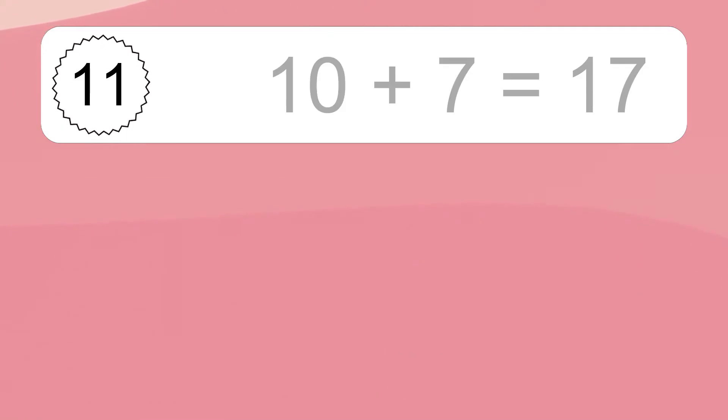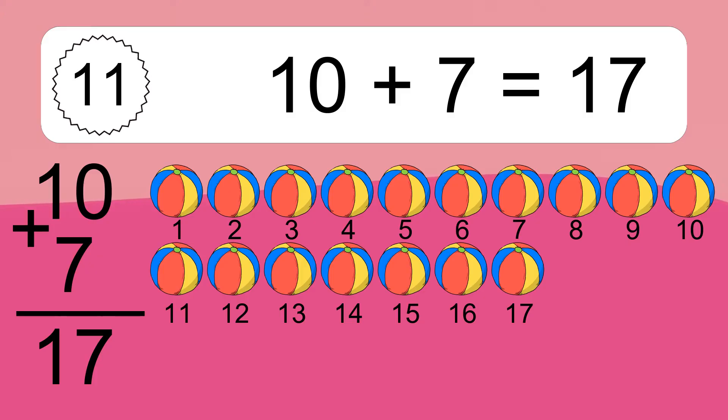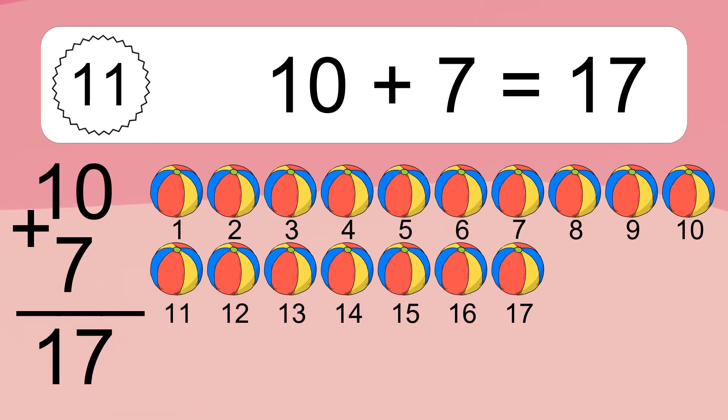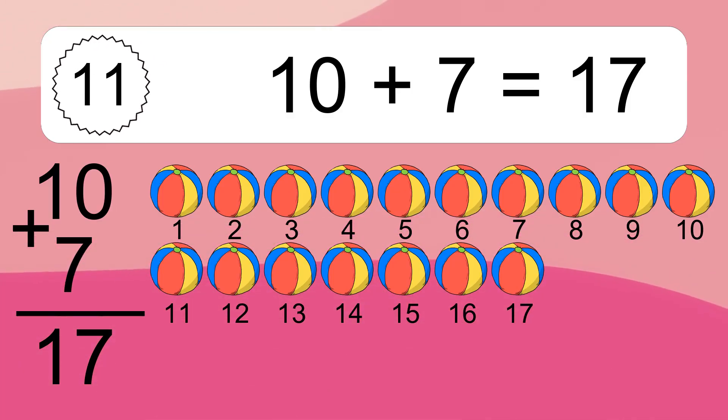Ten plus seven equals 17. Let's count it: 1, 2, 3, 4, 5, 6, 7, 8, 9, 10, 11, 12, 13, 14, 15, 16, 17.